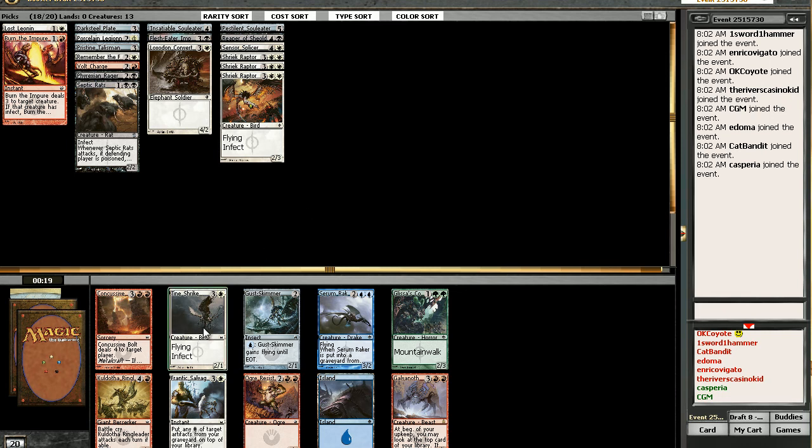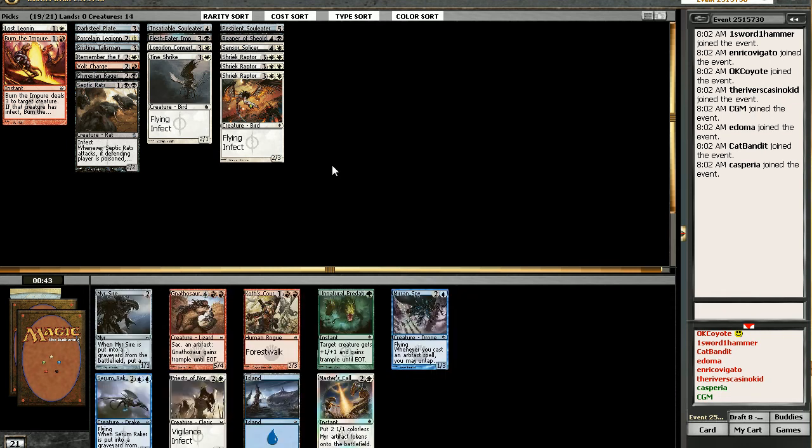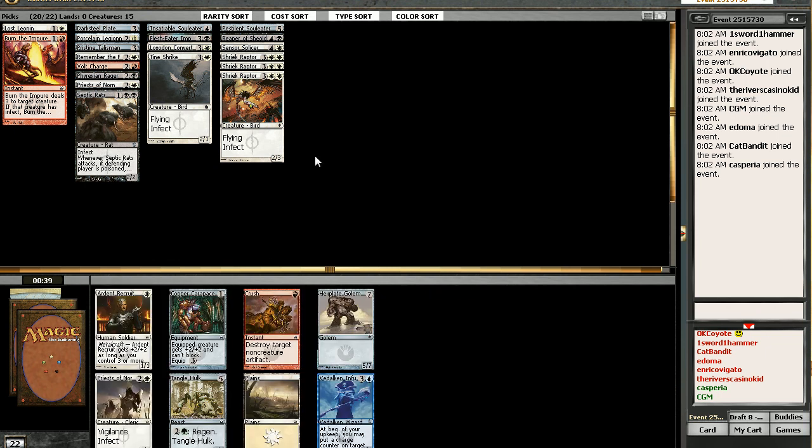I think I'm gonna grab it. Might as well — if we're short of creatures, it might make the list. High Priest of Norn! Exactly — I think Priests of Norn are a lot better. They're not overpowered. Priest of Norn — that's definitely gonna go in there.